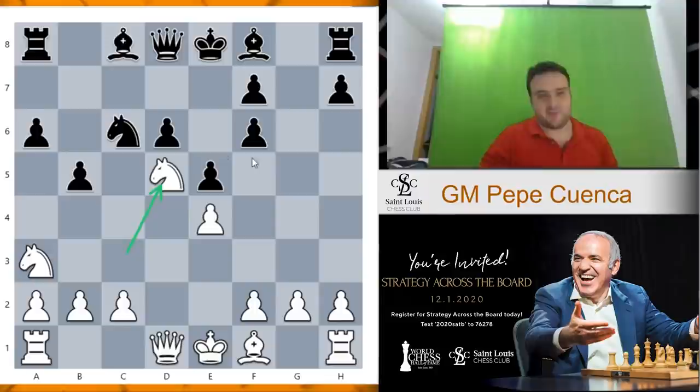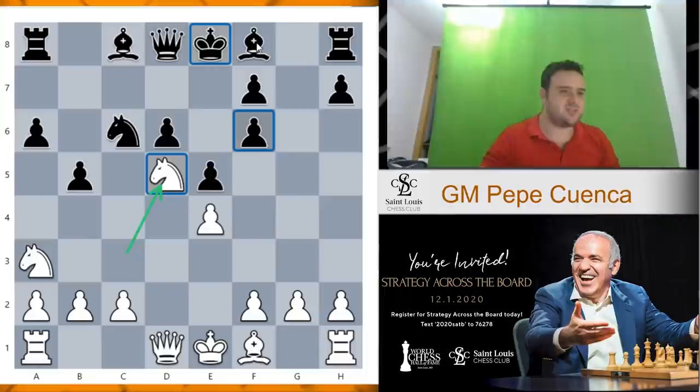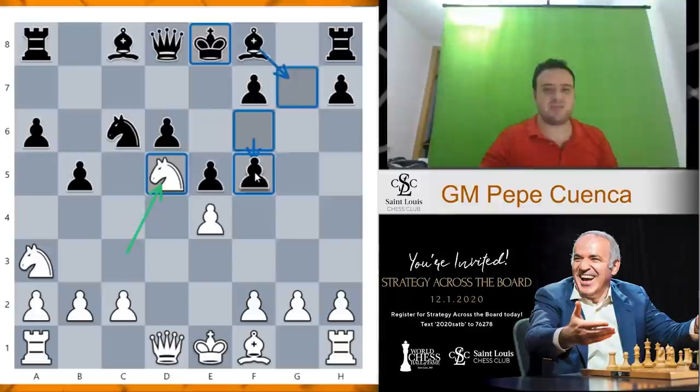So definitely it's something you can use to surprise your opponents against the Sveshnikov. So bishop takes f6 — now black is forced to take with the g pawn. Otherwise knight d5 comes with a tempo attacking the queen. So g takes f6 and now knight d5. The Sveshnikov structures are extremely difficult to understand because black has doubled pawns, we have this weak square on d5, and the king is still in the center.